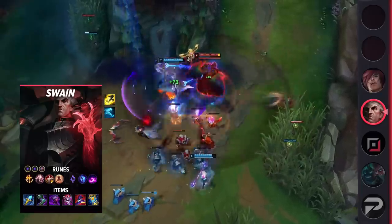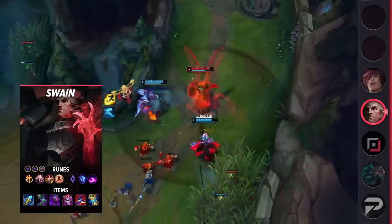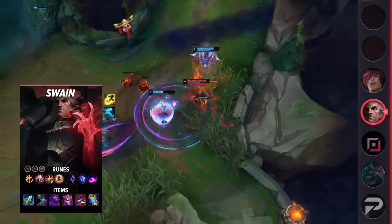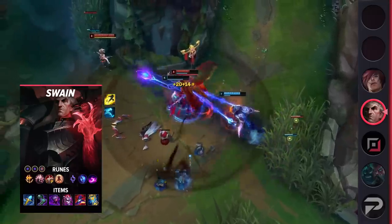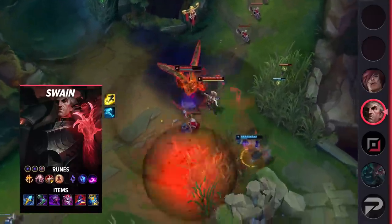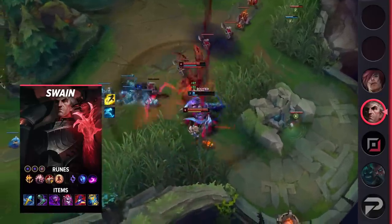You need to deal damage to survive longer. For items, build Rylai's Crystal Scepter, Sorcerer's Shoes, Jak'Sho, Demonic Embrace, Rabadon's Deathcap, and Zhonya's Hourglass. This build provides plenty of durability for you to jump into the middle of fights while also giving you a ton of AP to dish out insane damage.